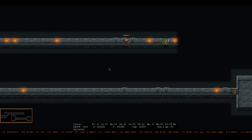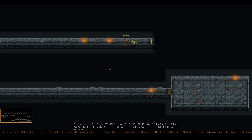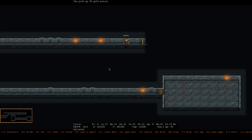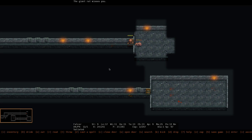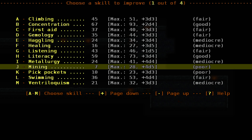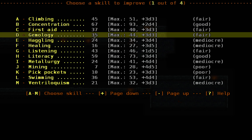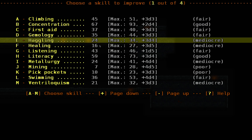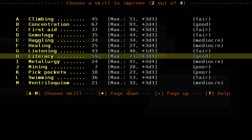Scroll of identify, huh? Advanced to level 3 — gemology, haggling, healing. I guess I'll pump up listening... no. Literacy, I'll pop that up.